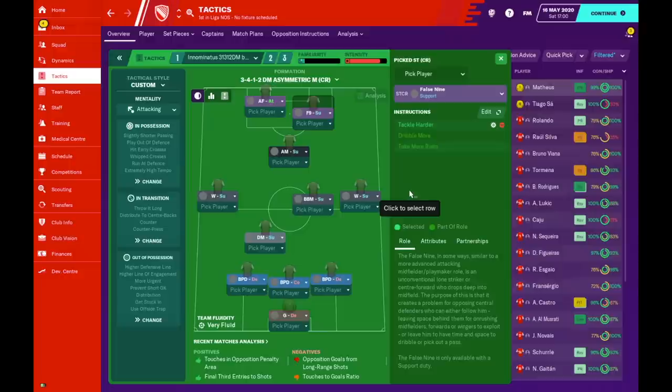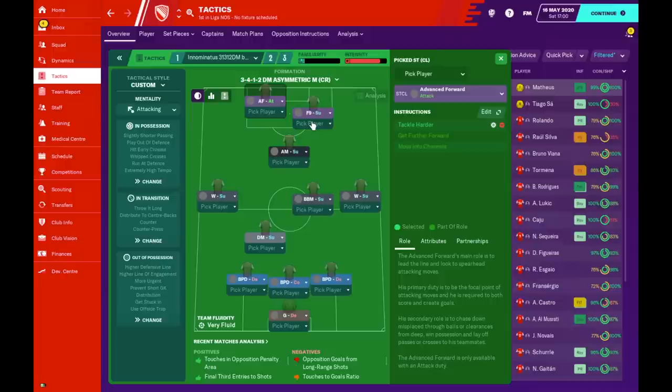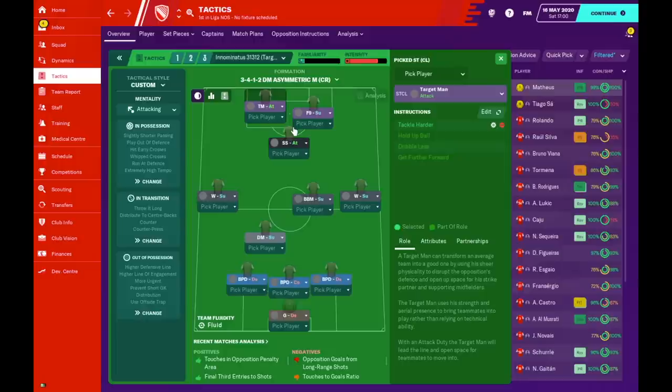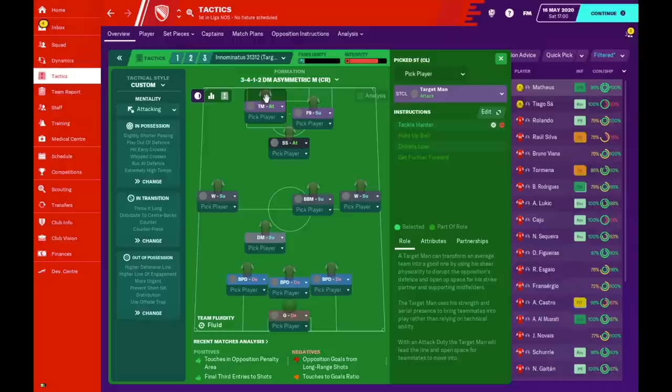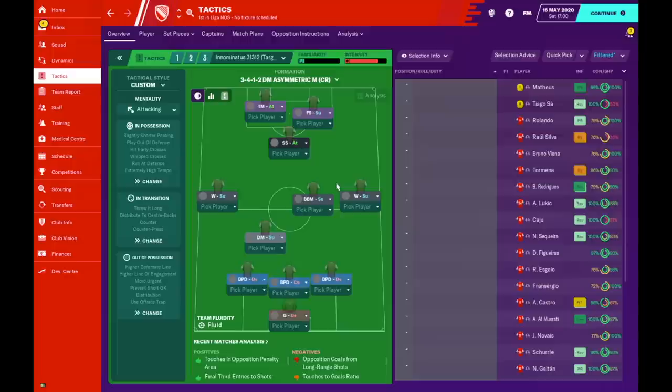For the false 9, the only instruction is 'tackle harder.' For the advanced forward, we want him to play as a natural advanced forward but with 'tackle harder' for a more aggressive approach. In the target man version, the second striker is on attack — instructed to 'shoot more often,' 'roam from position,' and 'tackle harder.' The target man is only asked to 'tackle harder.' Now with the instructions covered, let's look at how the team performed in the league.